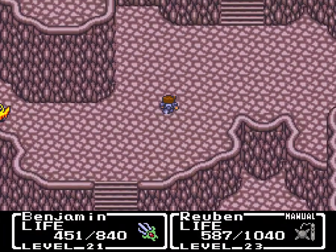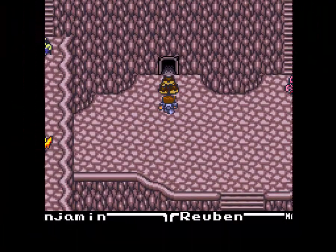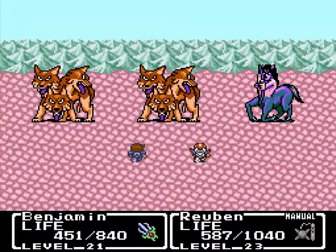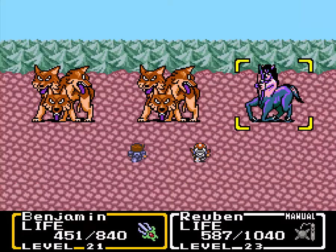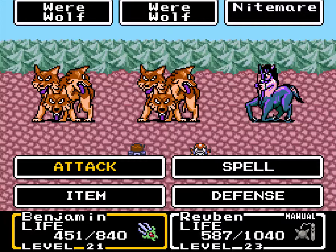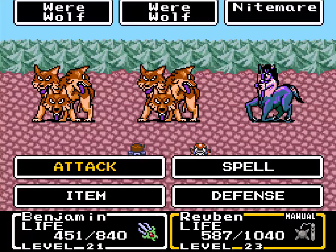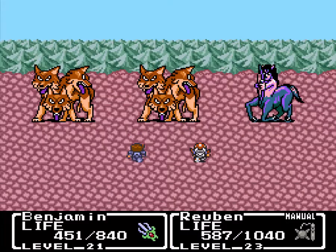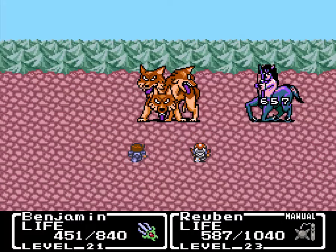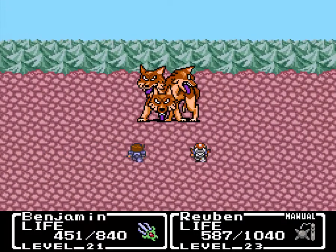First things first, we're going to head up this part of the area and go after things in a specific manner to get a couple of items. We've got two new enemies: the wolves, who I think do confusion, and the Nightmare. It's not the cool Nightmares like from Code Geass, but oh well. I believe I can use Thunder on those guys, though I can't remember if there's anything interesting about the Nightmares. They're going to cast Quake on you, which is probably going to hurt a little bit.